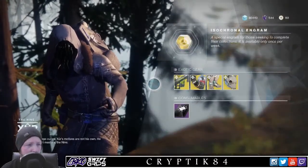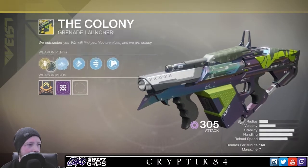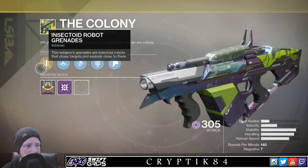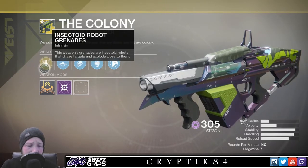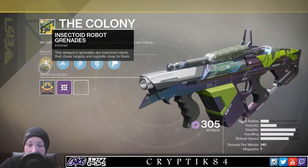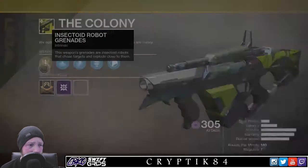Weapon of the week is a good weapon. This is The Colony — it's a grenade launcher with a difference. Intrinsic perk: this weapon's grenades are insectoid robots that chase targets and explode close to them. It's lots of fun. You fire and these little robot spiders come out and just chase you. It's really good fun. If you do not have it, you should really, really get it.